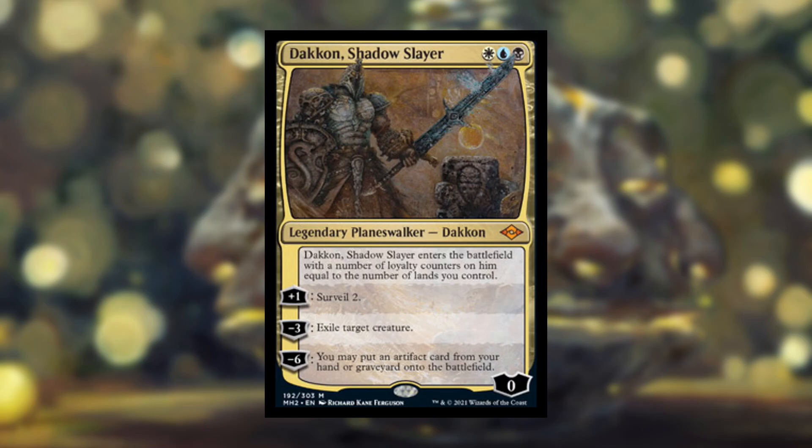Then you can minus six to put an artifact card from your hand or graveyard onto the battlefield — the graveyard part is cool because if you Surveil it away, you can bring it back later. If it enters with around six loyalty counters, you could immediately ultimate, making it potentially a 3-mana way to cheat something into play. I think it has a lot of potential if you're running a significant number of artifacts.